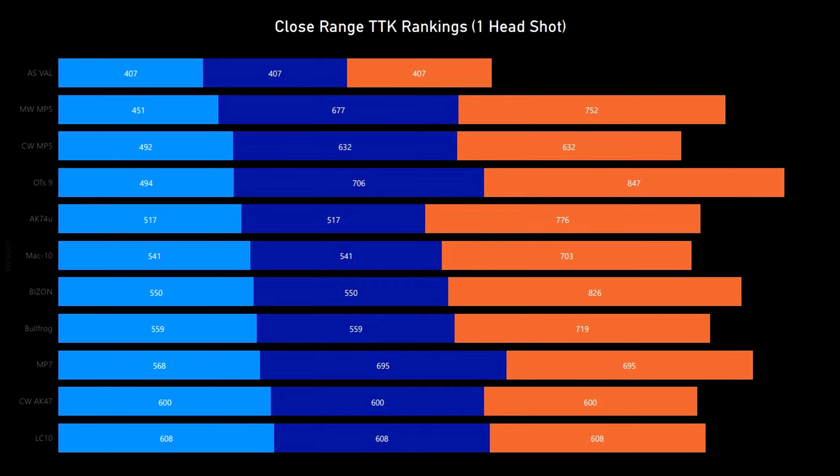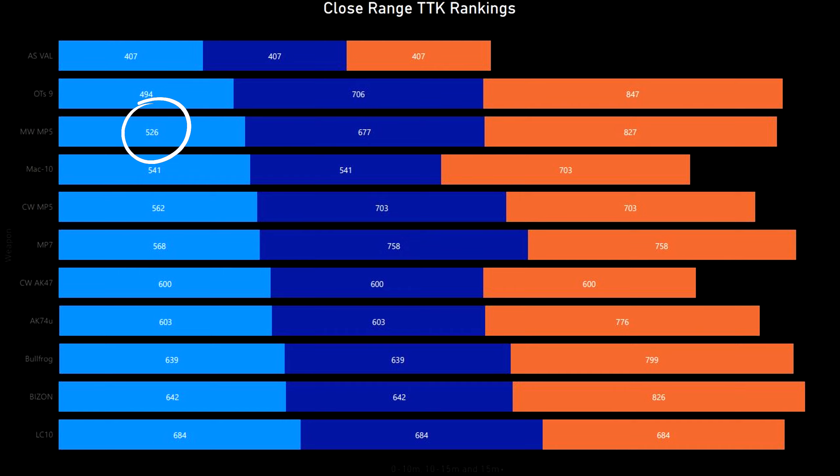If you get one headshot at close range, the TTK is 451 milliseconds. Out of the SMGs you're only really losing to the AS VAL, which only has 30 mags anyway. If you don't include headshots it's still very competitive, with the TTK at close range at 526 milliseconds. The drawback with this gun though is the range — at long range it's not as effective as other SMGs like the MAC-10 or the MP7. However at close range this gun is super powerful, and this is where the MP5 really shines.